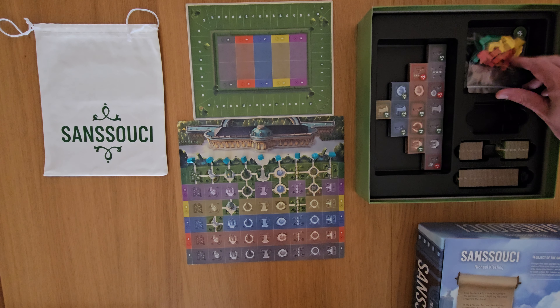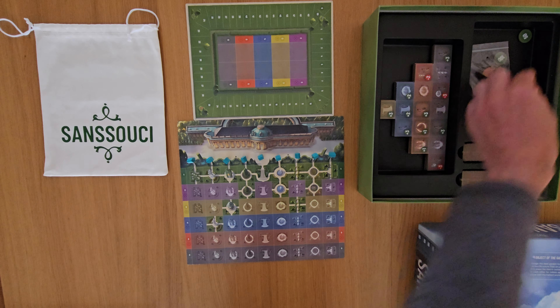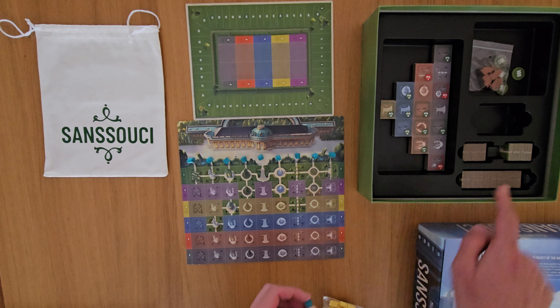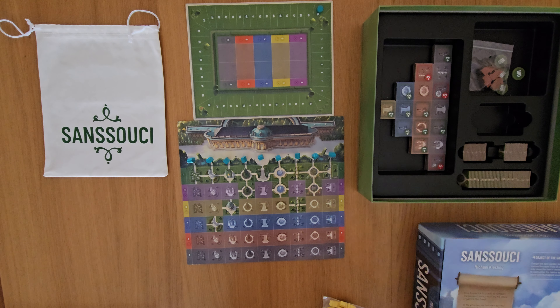There's a token representing that you are going to be moving on this track. Once you get more than 50 points you take one of these special tokens — you could even get 100. Depending on the number of players, you put tokens into the bag: these are 2s, these are 3s, these are 4s.